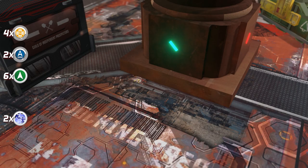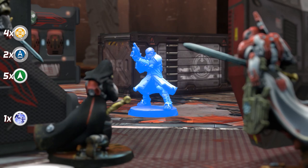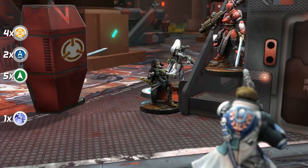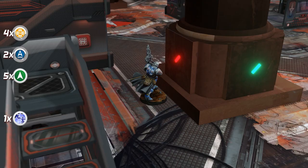Spending a regular order, the Trinitarian Tertiary with Boarding Shotgun advances toward the Reverend's fireteam and uses the boarding shotgun as a blast template surprise attack. The fireteam declares shoot at the infiltrator. The outcome is negative for the Nomads — both the Moira with Sniper Rifle and the Reverend Healer are down. However, the Trinitarian is also defeated by the reaction responses.